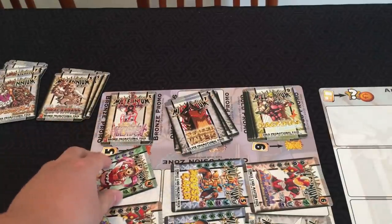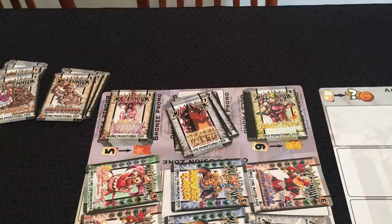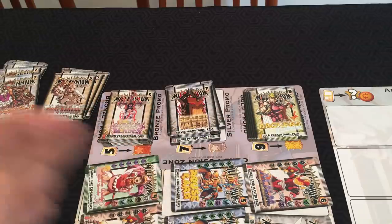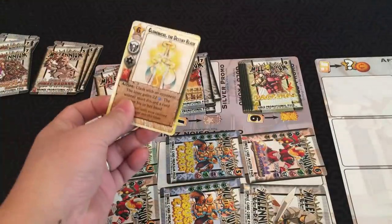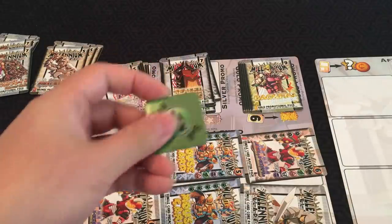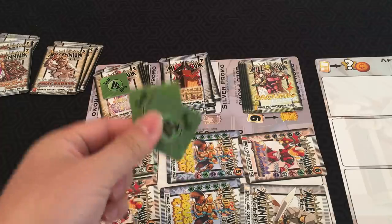You've got card fusion up here. You can convert your unwanted junk cards into powerful promo cards. You can do a bronze, silver, or gold card fusion. You select the appropriate number of cards from your binder — five for bronze, seven for silver, and nine for gold — and place them in the box, basically removing them from the game. So if I threw five cards away, I could pick up a bronze promo and add it to my binder. You then place one of your cell markers on that fusion, because you cannot do more than one of the same type of fusion per round. And if you run out of cell markers, you can't do any more fusions.